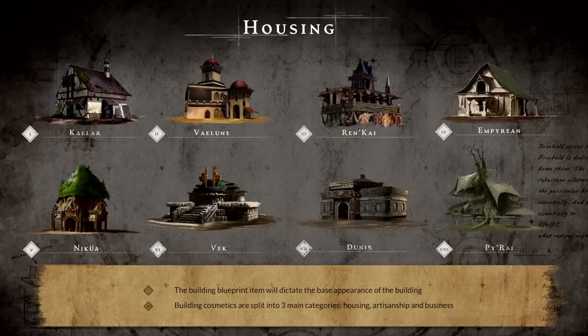Cosmetics from our pre-order system are split into three primary categories: housing, artisanship, and business. We'll have a breakdown releasing of cosmetics that came previously and which categories they exist in. Players will have the option to override the appearance of a blueprint within one of those categories with an associated cosmetic skin. That can also be achieved in-game as cosmetics that can be applied to specific building types. For example, a shrine cosmetic existing in the artisanship lane can be applied to any artisanship-type building, but not to a house or a business.